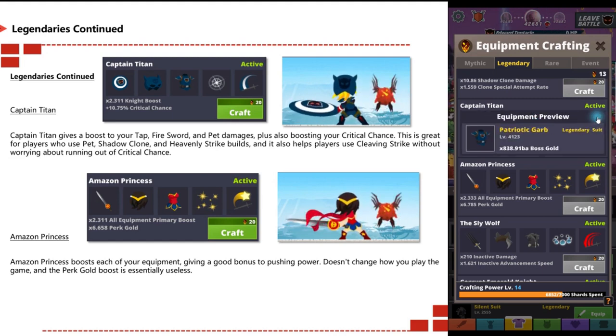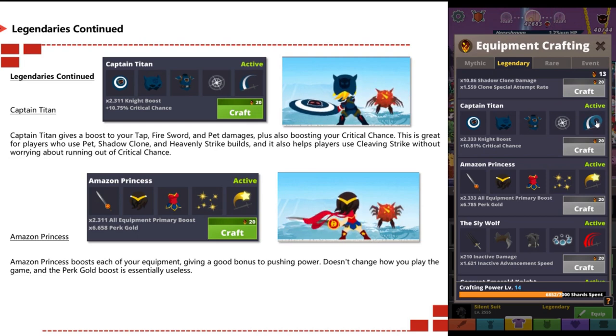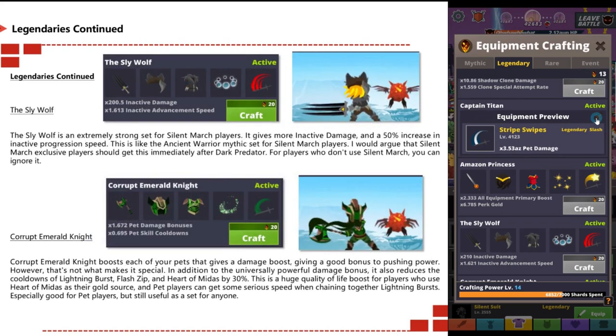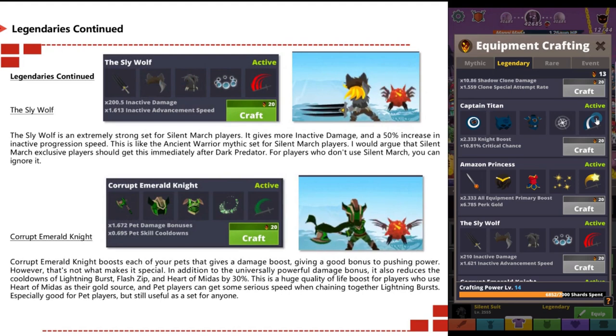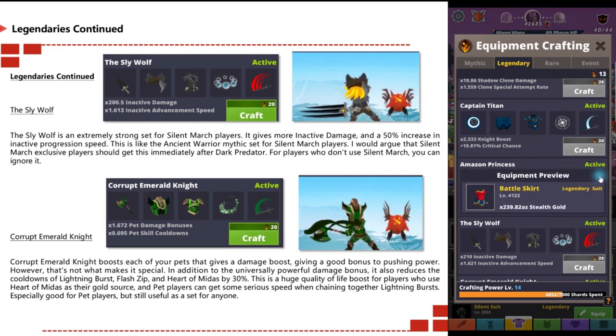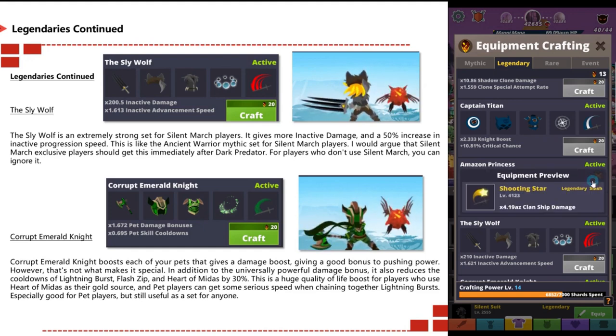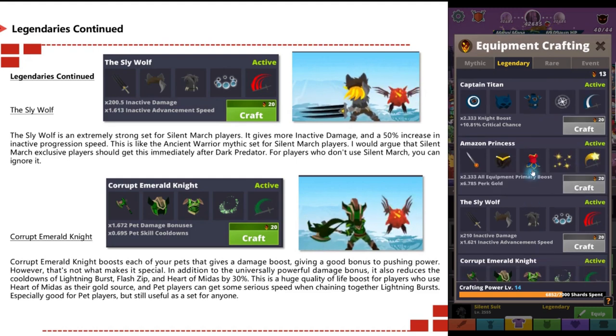Amazon Princess boosts each of your equipment, giving you a good bonus to pushing power. It doesn't change how you play the game and the perk gold bonus is essentially useless. The Sly Wolf is an extremely strong set for silent march players — it gives more inactive damage and a 50% increase in inactive progression speed. This is like the Ancient Warrior mythic set for silent march players. Silent march exclusive players should get this immediately after Dark Predator.